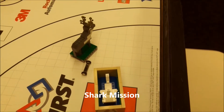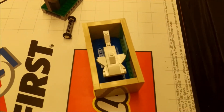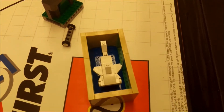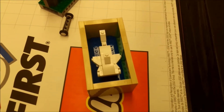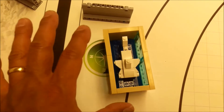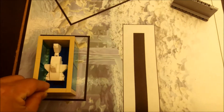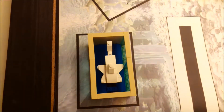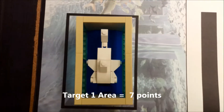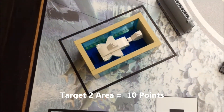The first mission we're going to look at is the shark mission. The shark is in its aquarium and will start in base. There are two target areas we're trying to get it to go into. The shark basically doesn't attach to anything — it kind of free floats. Your robot is trying to push the shark completely into either the first target area, which is worth 7 points if it's completely in that area, or into the second area, which is worth 10 points.